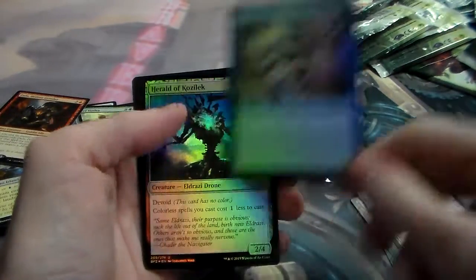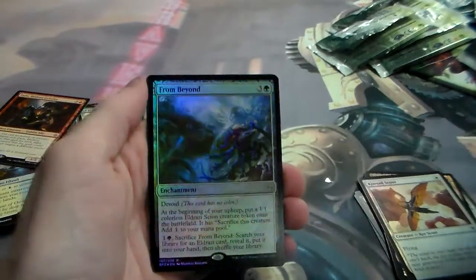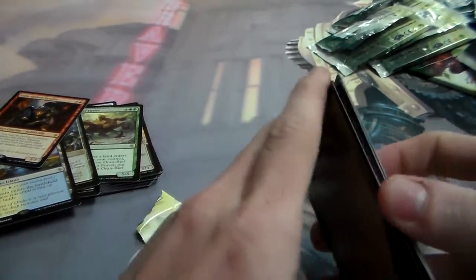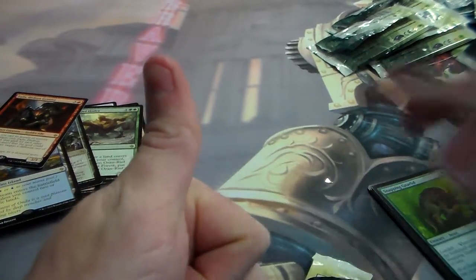Foil Common, Foil Cloud Manta, Foil Uncommon, Foil Common, Foil From Beyond. We have ourselves a Foil Island and another Foil Common. Alright, I will be back with Box 2 shortly. I'll leave links in the description below. Feel free to comment, like, and subscribe. Remember to play more games.